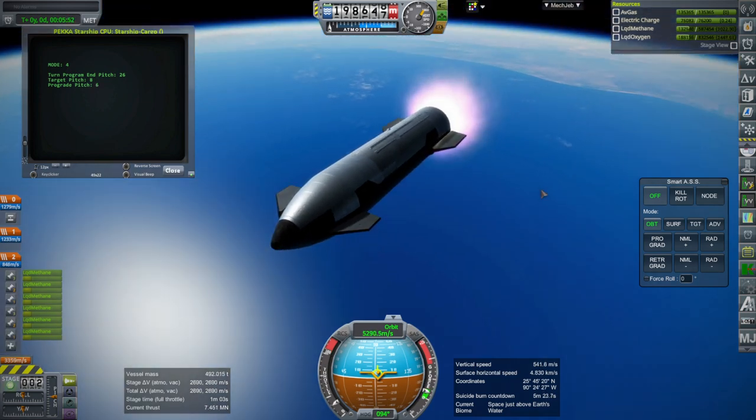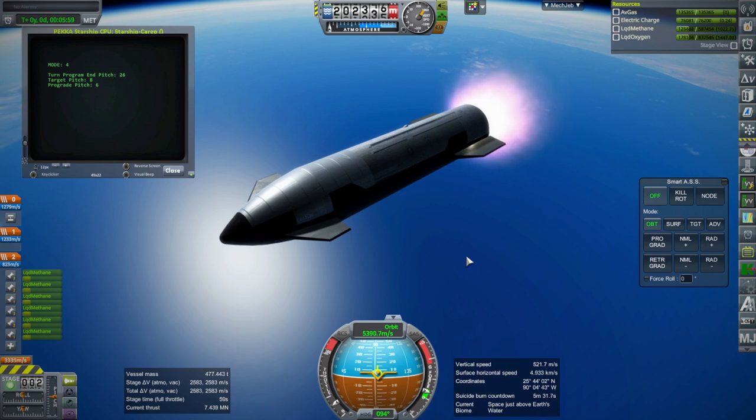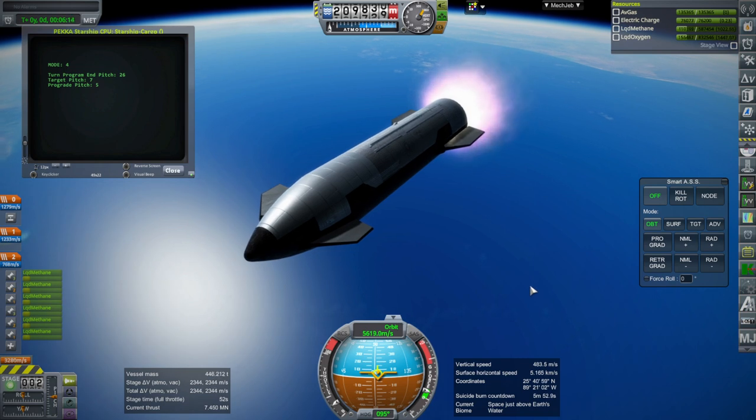Okay, we have throttle down but it's really tight right now. Some numbers need to be adjusted, or probably the KOS script needs to be adjusted. We might also need to tweak how much fuel is reserved in Super Heavy — figure out exactly how much we need to land it back at the Boca Chica site, and based on that it's going to affect the time we use it.